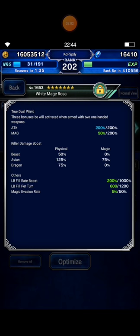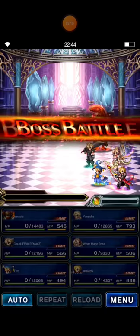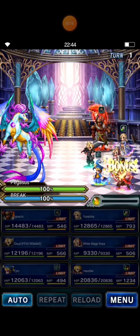Rosa's killer build is Beast Killer 50% plus Avian Killer 125%. Pegasus, here I come — I'm gonna beat you in one turn!